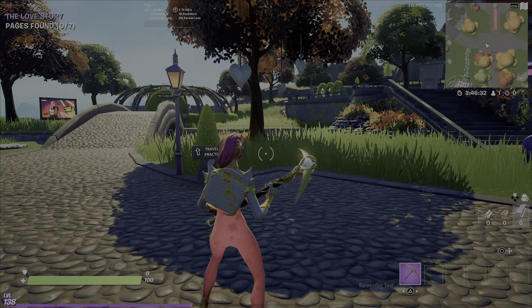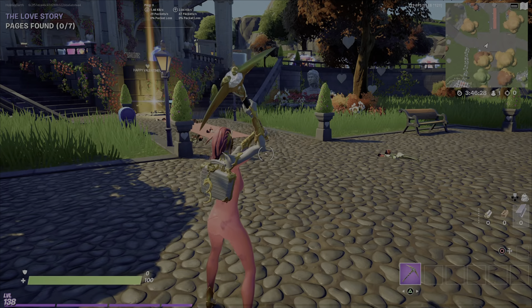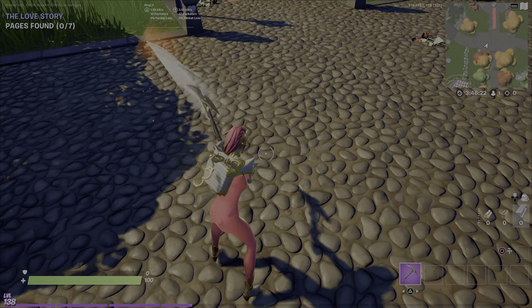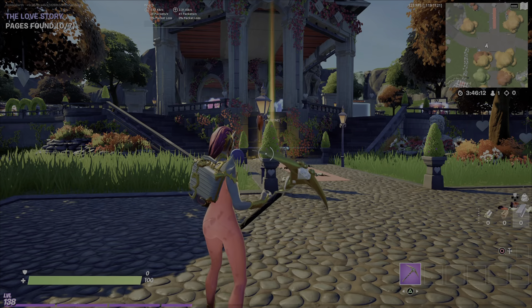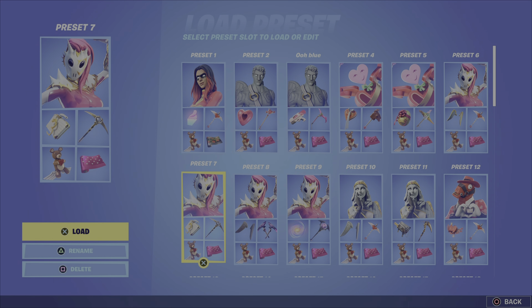Now we have the non-Valentine's Day style. This pickaxe — I swear it didn't always have a yellow contrail. I feel like there are two contrails: one is yellow and one is white. Maybe I'm just tripping, but I've never seen that before. Got the Double Agent Cuffcase and the Flawless Pickaxe. That's pretty cool.